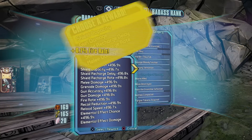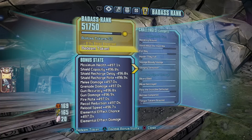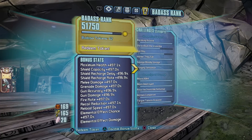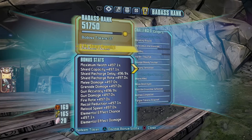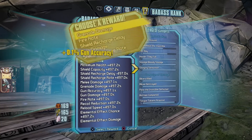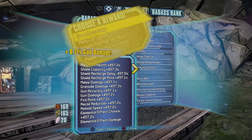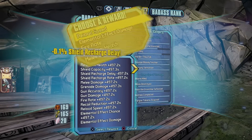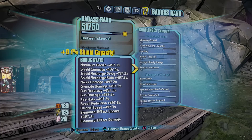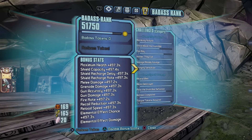A huge note: if you haven't reached a certain number, most of the time it gives you 0.2% per token for whatever stat you choose. But once you hit around 180% for each thing — if you're spreading evenly — it goes down to about 0.1% per token. You can always disable the stats if you feel like you're too overpowered.